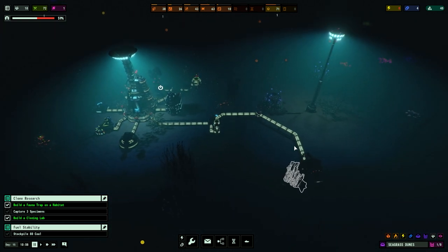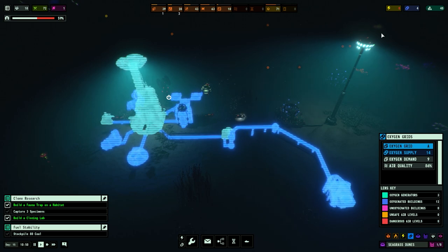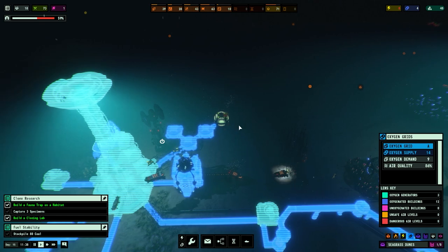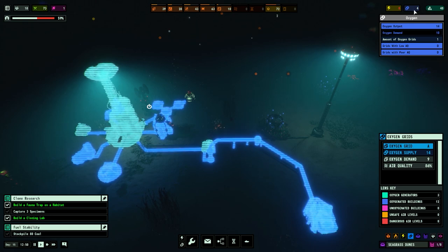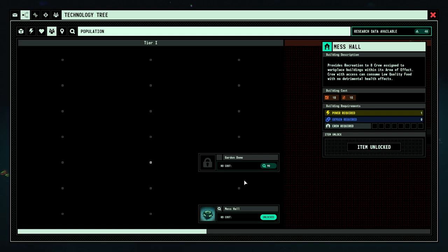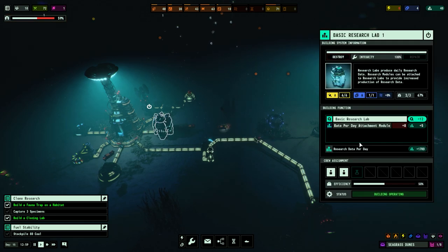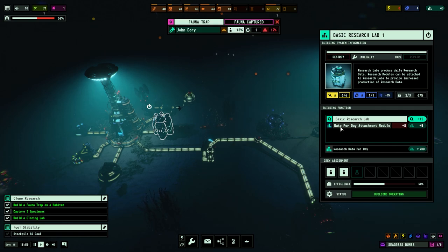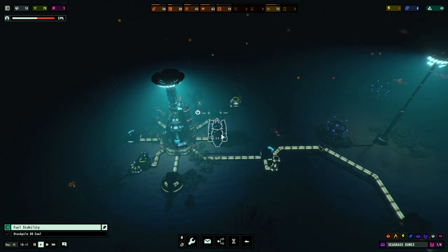Two buildings with unsafe air quality - I reckon it'll be around here. We've got zero power but we do have some oxygen. Research: basic air purifier is 90 research points. How much are we producing per day? About 17 - 12 from the basic research plus 5 from the day rate attachment module. Objective completed - gather 3 specimens!